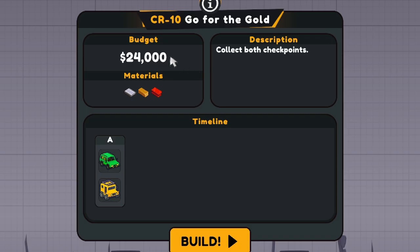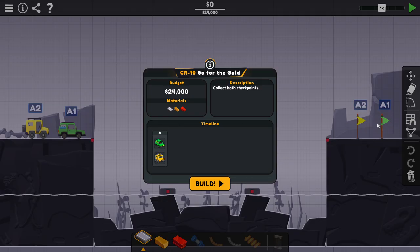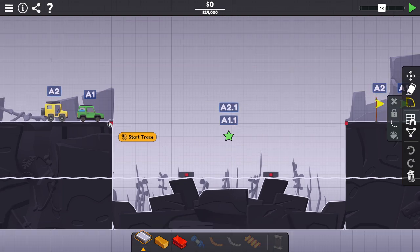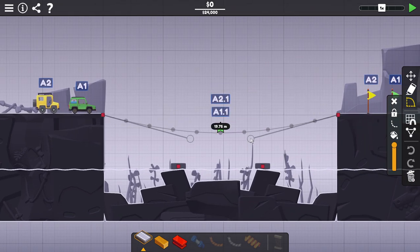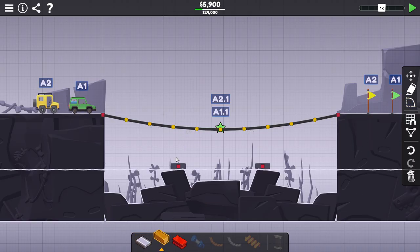Level 10 — go for the gold. We have a budget of 24,000. We have the same three basic materials. This one has two vehicles: a little family car and a little jeep. They have to get to the two flags on the other side, as well as getting the star that's in the middle. So we can't go entirely straight across — we have to deal with getting the stars. We'll set a little curve that dips right down into the star area, minimizing the amount of road we use. Fill this in with some road. We'll need a little bit of support underneath to keep this thing held up.